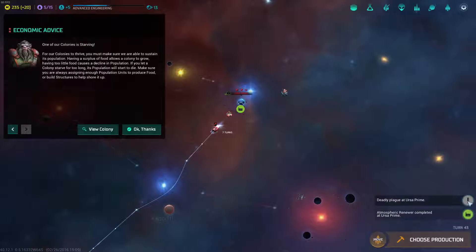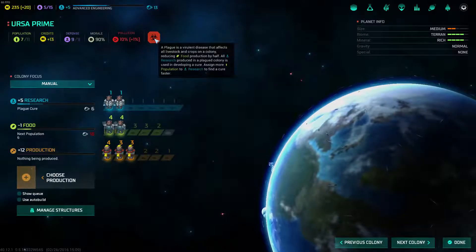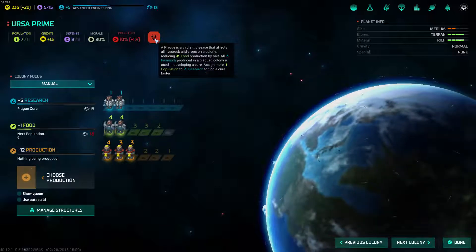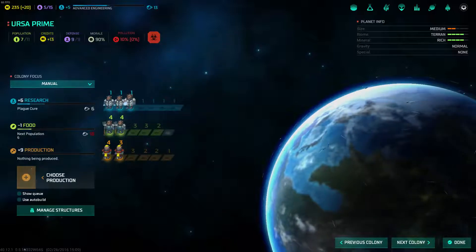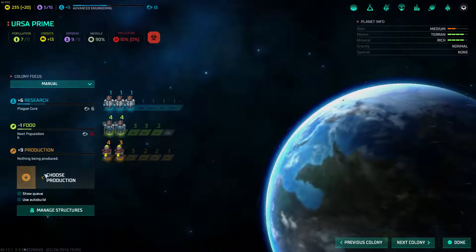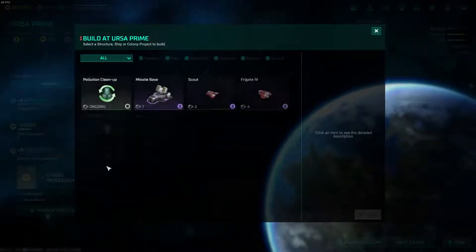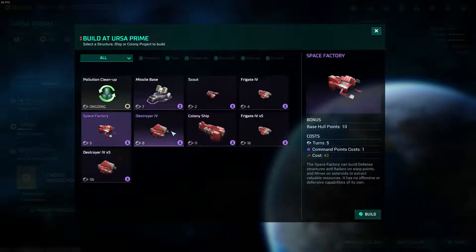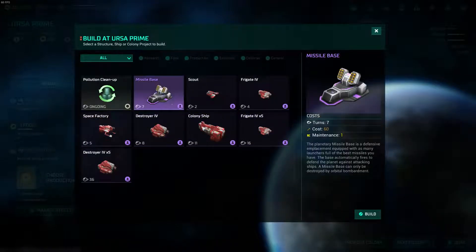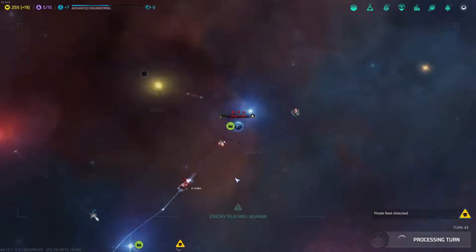So we have a huge issue — a deadly plague. It's going to cause a decline in population, which is horrible. Basically it has reduced food by half. All research now is going to be used to develop a cure. I'm going to put that there. We're going to lose population, I think, in 18 turns. Pollution is down to 10%. Do I make another colony ship or some combat ships? I think I'm actually going to do some defense. We just have to deal with it — nothing I can do about that.